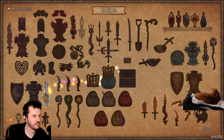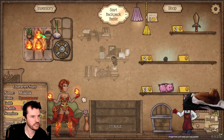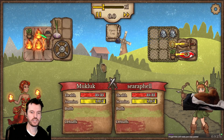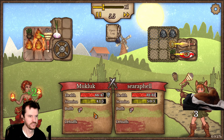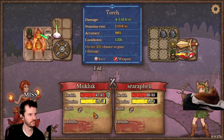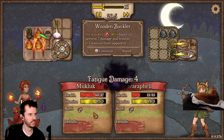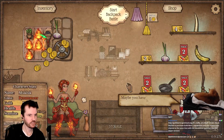Hold on — what's that do? Shop chance 15 versus 5, okay, big thing. She's used her potion and the torch — there we go. The torch potentially can keep gaining damage throughout the fight and get stronger and stronger.